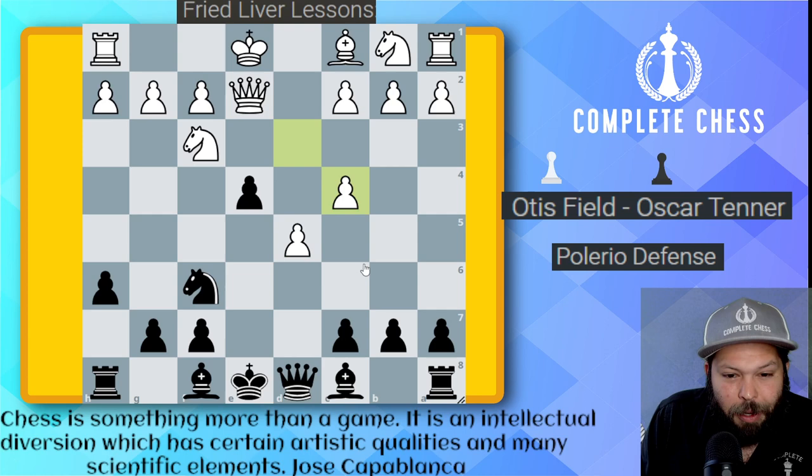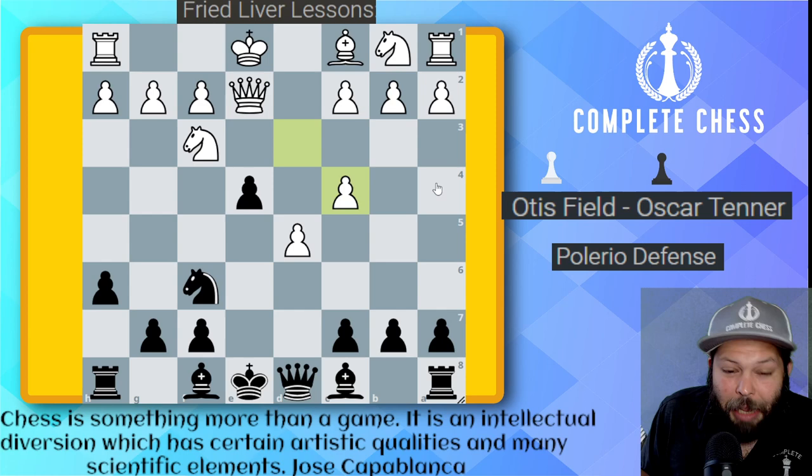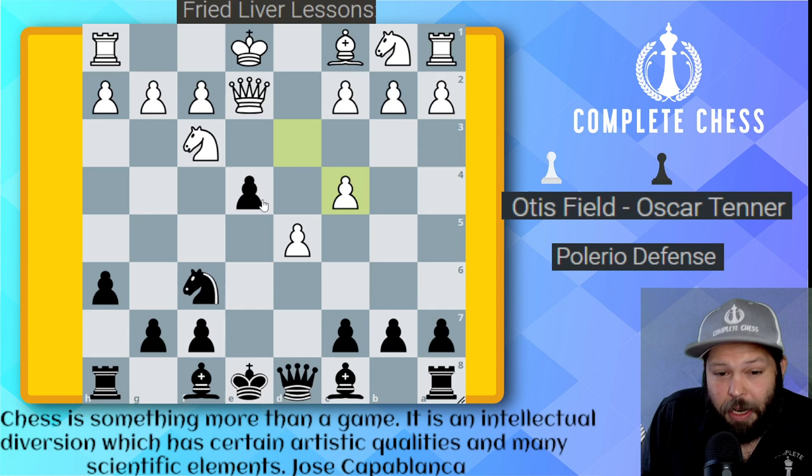I'm not talking about this pawn structure as much, but this pawn structure right here — we have a majority on the king side: four against three. White does have the queen side majority, but here you're going to see black build up a very strong attack, and one of the reasons why is because they were able to keep the majority on the king side. Let's see how he does it.